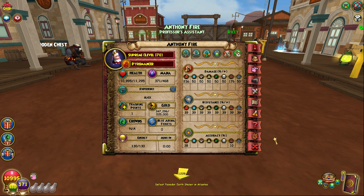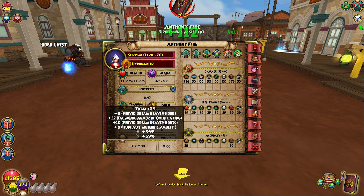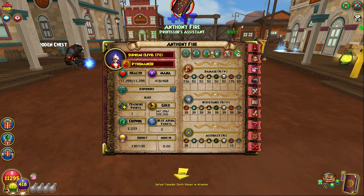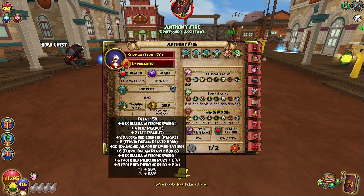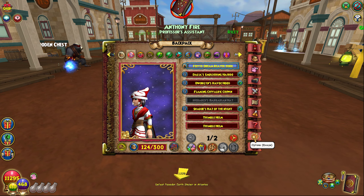When it comes to my stats, I have around 11k HP, 236 damage with okay resist and good accuracy, 300 crit with 58 pierce. Those are my stats when it comes to pips and everything like that too. Now let's actually get to the gear portion of what pieces I use on my fire.